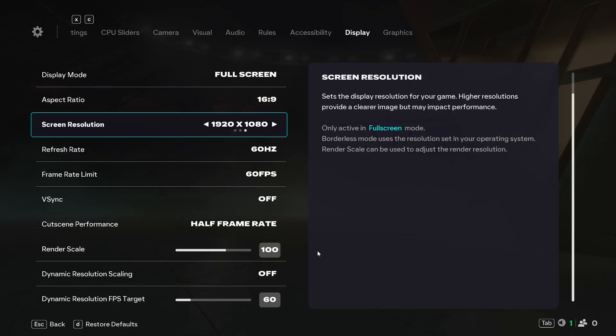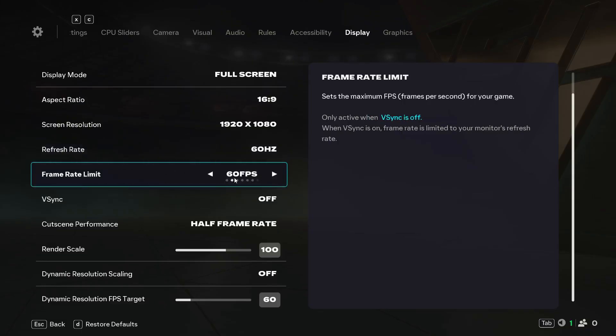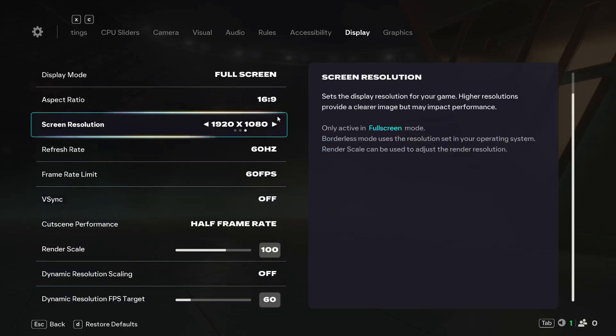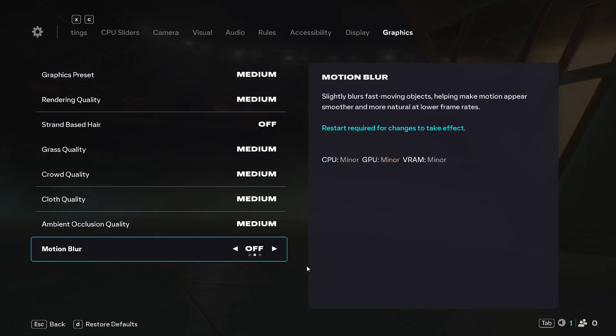You can also set the refresh rate slightly lower than your monitor refresh rate and do the same with FPS. You can try both V-Sync on and off — first turn it off, apply the settings, and check. Also go to graphics and if the graphic preset is set to ultra, set it to high or even medium, then apply and check.